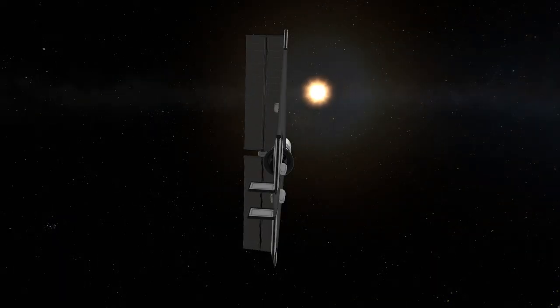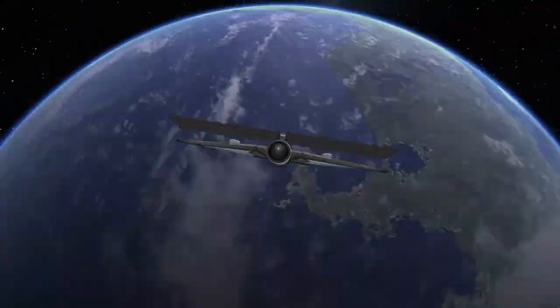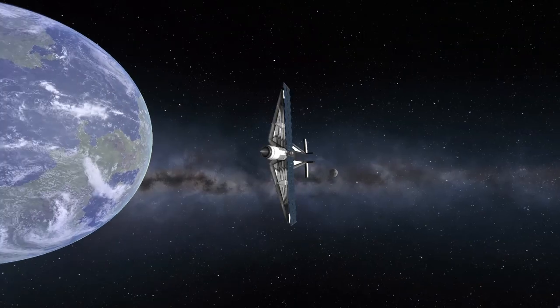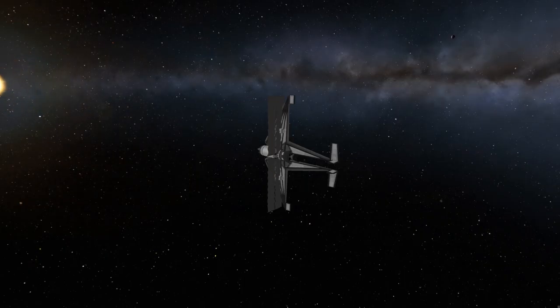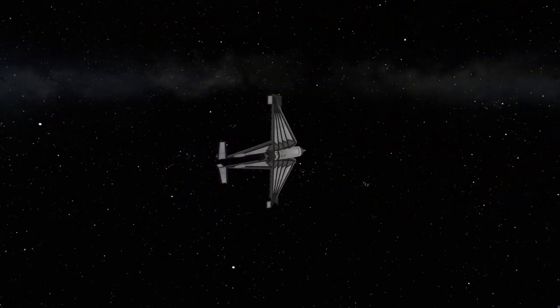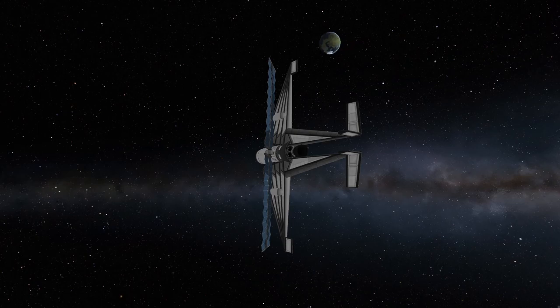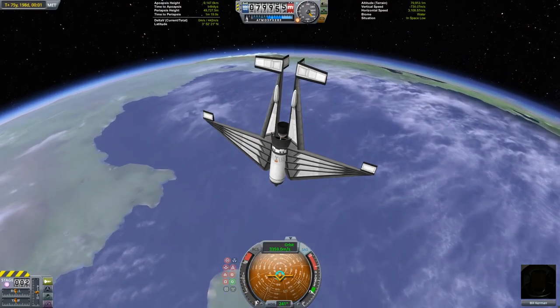Even with wings, aerobraking a craft of this mass directly from a transfer from Jool is not going to happen. My first approach of Kerbin will give me a gravity assist onto a second approach, which will then slingshot me onto an Eve rendezvous, which will then give me a third and more manageable approach of Kerbin. My velocity relative to Kerbin is now low enough that I can aerobrake into a captured orbit without any use of the engines.